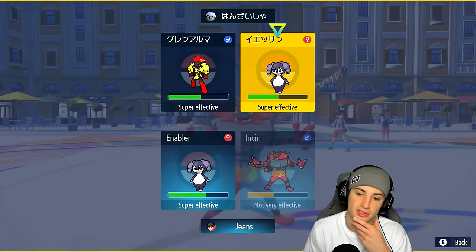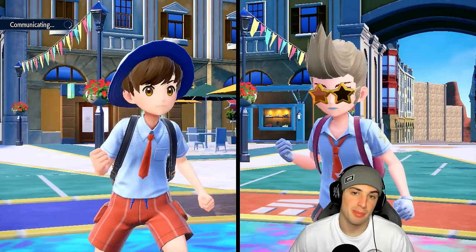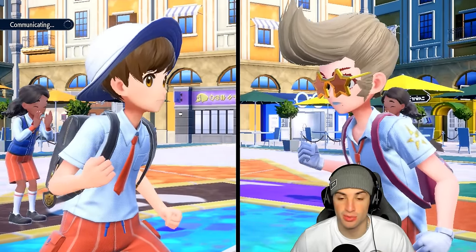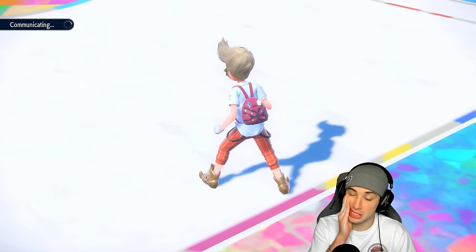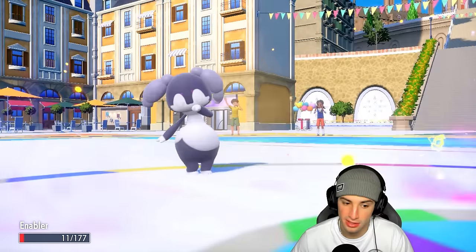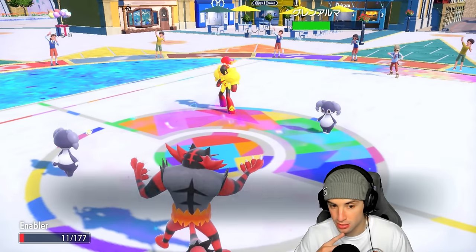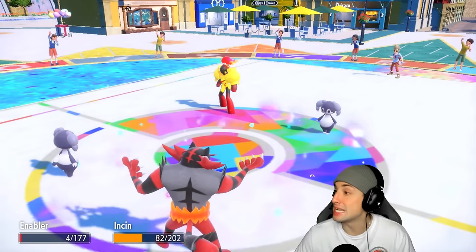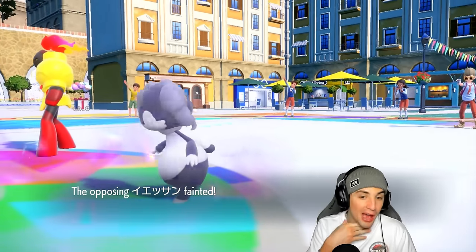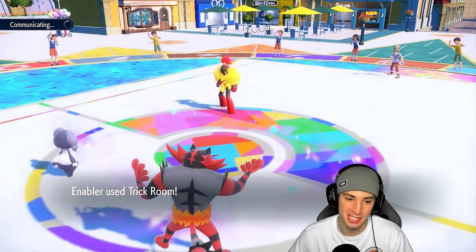Trying to KO this Indeedee slot here. Another Indeedee could think I'm popping trick room and try to cancel it out right away, but if I reset this trick room I can pretty much win this game. Armor Cannon's gonna launch — this is scary. Incineroar, outspeed the Indeedee and KO for me — no you don't. But Indeedee survives! Oh my lord, I wasn't expecting that — Indeedee survives on 11 HP!